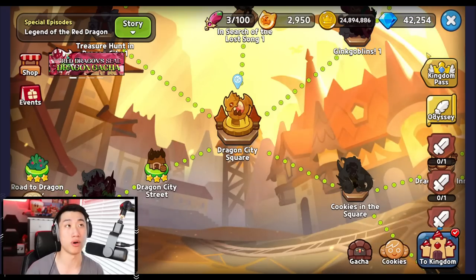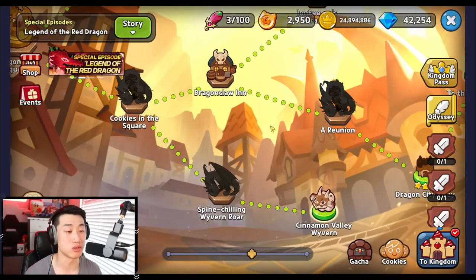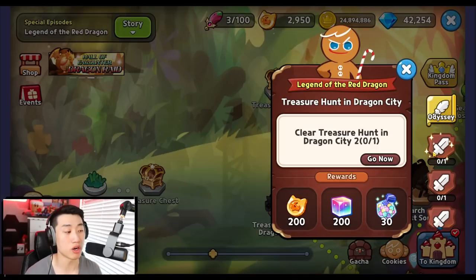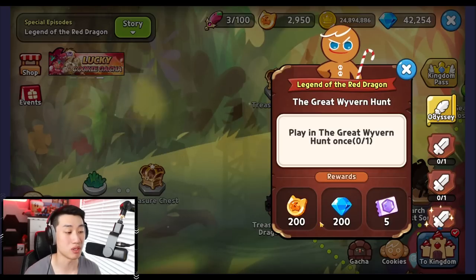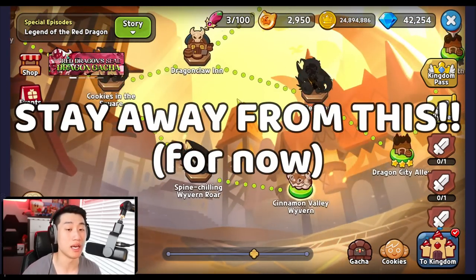After visiting the shop, just complete the story and do as many missions as possible, because completing missions will give you more Catnip Coins and more rewards overall.